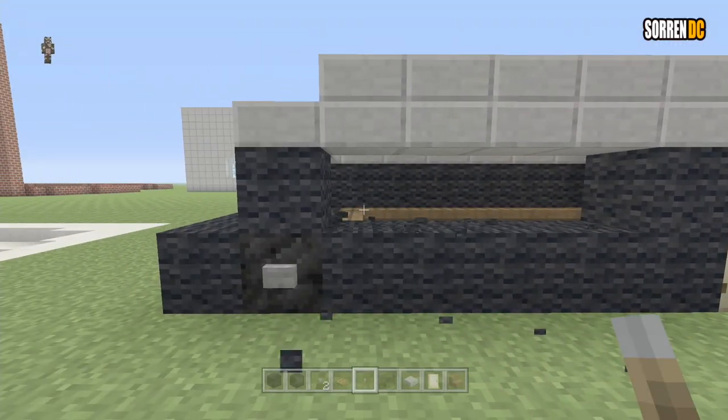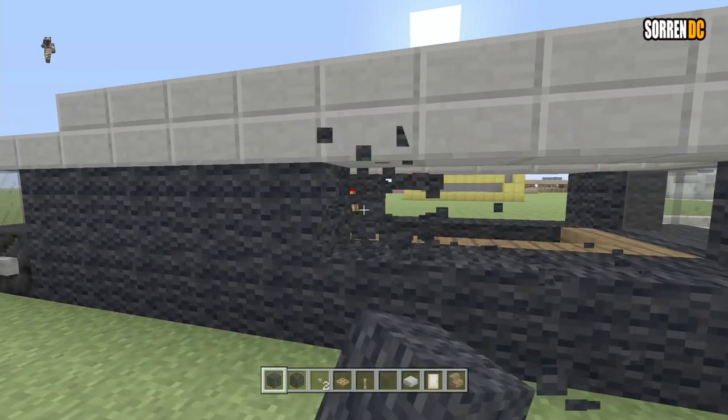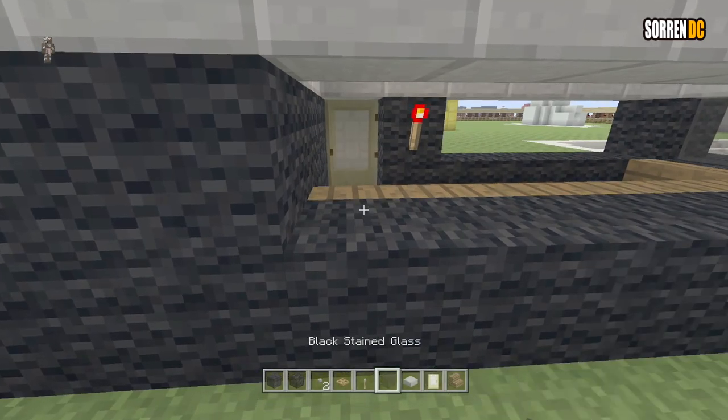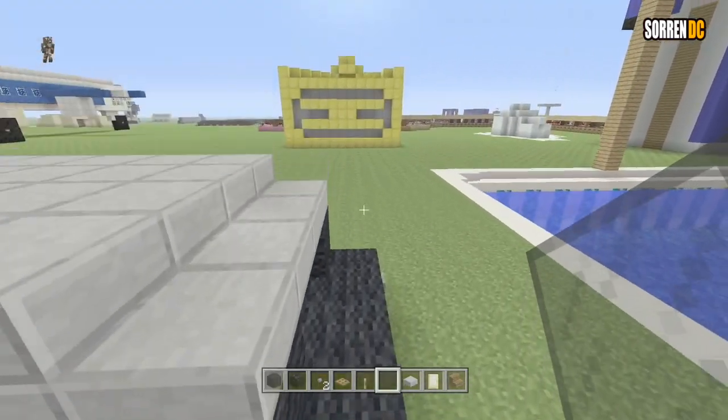And punch out one, two, three, four from this door. And then on the other side, we're going to punch out six blocks. And with all of this, we're just going to fill up with black stained glass panes, just like this.